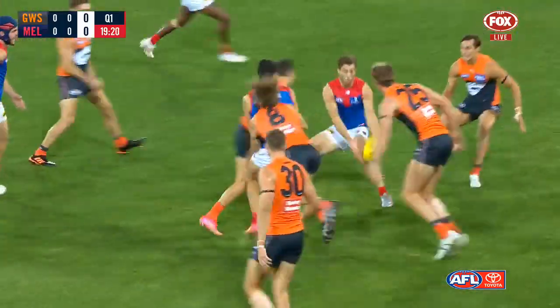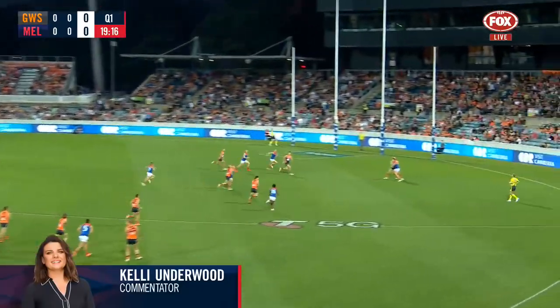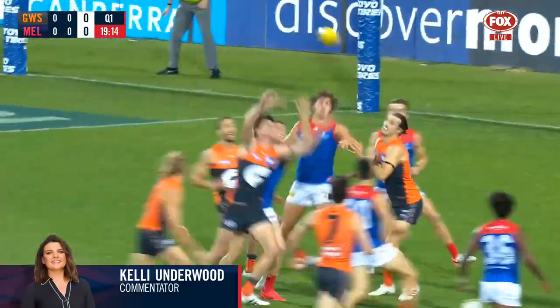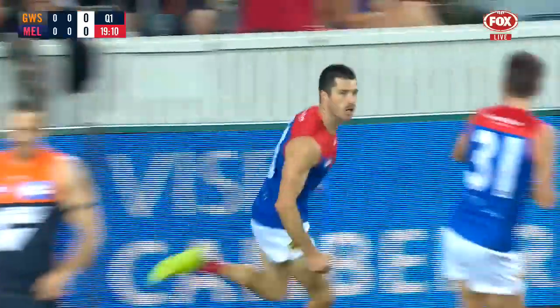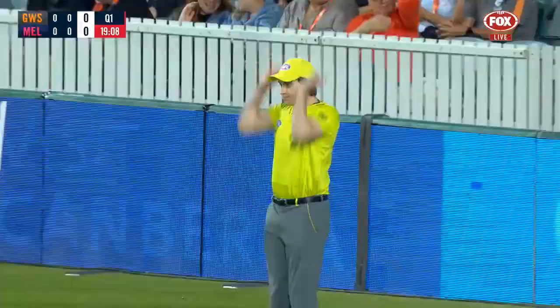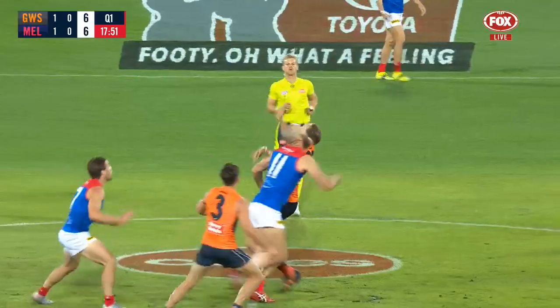Taylor drives it long. Here's Petrarca, tries to sidestep a few. Viney dispossessed. Brayshaw just hacks it forward into the pocket. It'll land — they fly. McDonald's in there. Neil Bullen. He can make the ball talk. Alex Neil Bullen. What a way to start for the D's in Canberra. He loves it that hard.